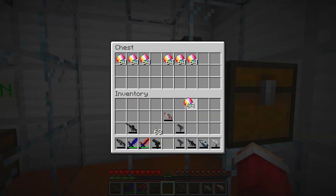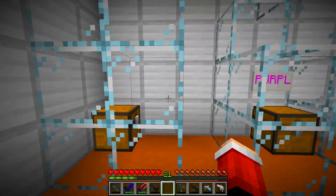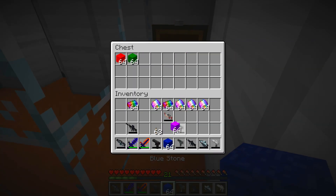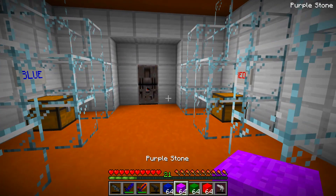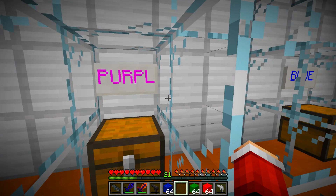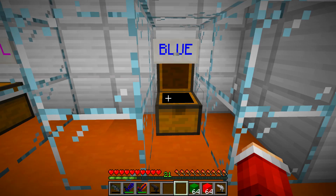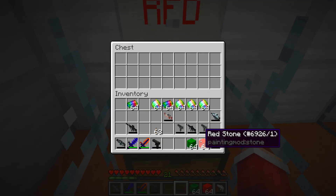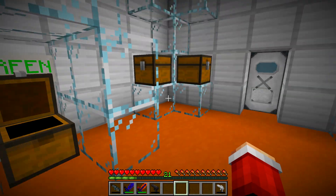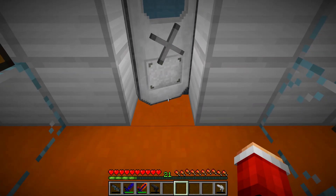There are rainbow diamonds here. As I understand it, we need to distribute something by colors in order to open this valve, because it does not open. We have blocks: blue, purple, green and red. Let's try — purple to purple. That's right. The next one is blue — blue to blue. Yes, that's right. Now red to red. And the last color — green to green. Yes, it seems like everything is distributed. Let's try to open this one — and yes, it opens immediately! It hadn't opened at all before.